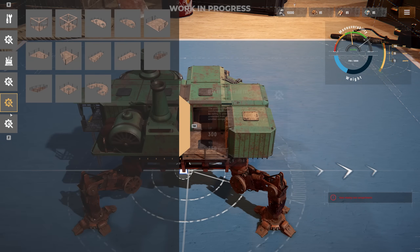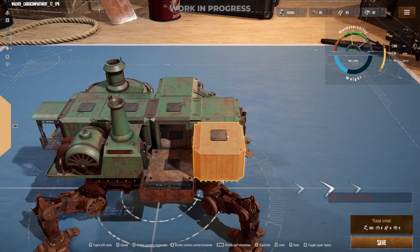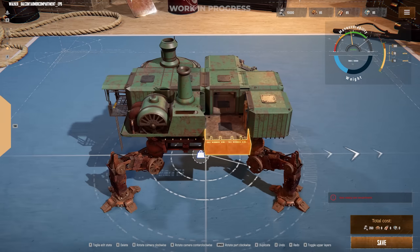Always make sure you add an engine, a crew room relative to the size of your team, a steering room so that you can actually control your Trampler, a storage room for your loot, and enough mounted weapons to fend off any unwanted attacks.